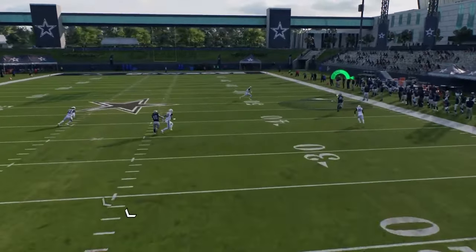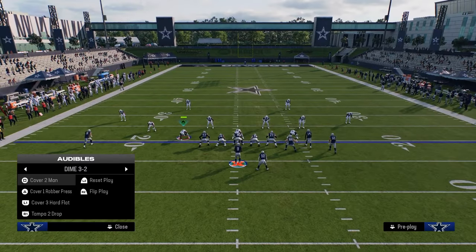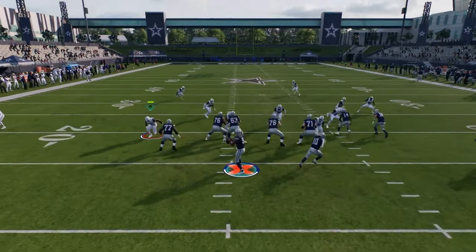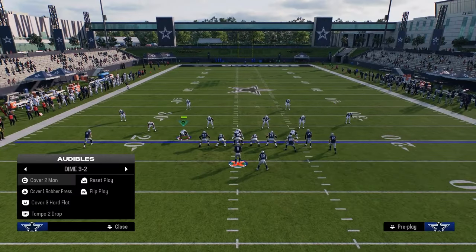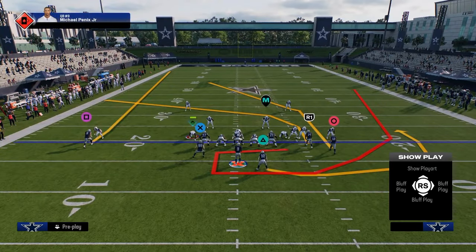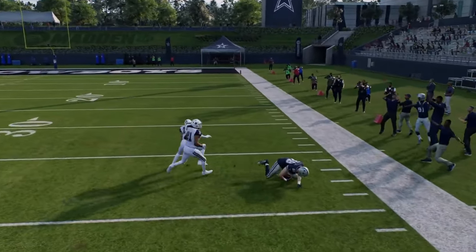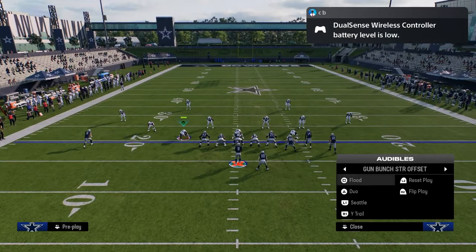Another reason this play is really good: against cover two to the bunch side, this little route gets over the top of cover two easily. If they're soft squatting, that will match the tight end route and play him up the field — not ideal. So if they're consistently doing that, flat the outside guy and put the running back on a streak. That manipulates cover two sink or any soft squat, allows you to hit over the top — forces them away from man coverage and from cover two, pushing them into cover three or cover four.